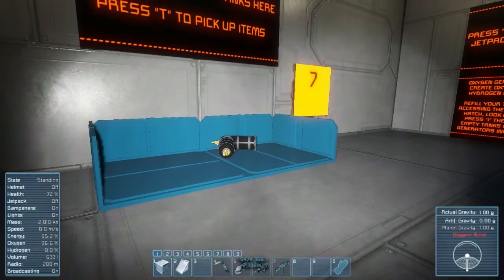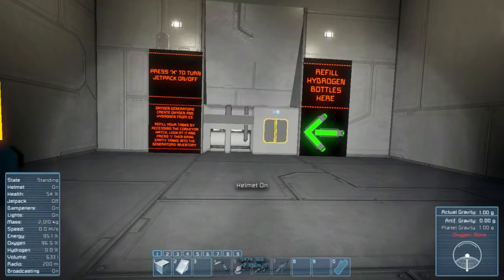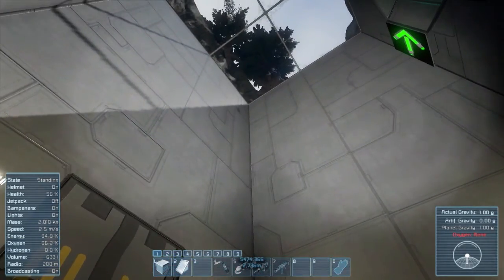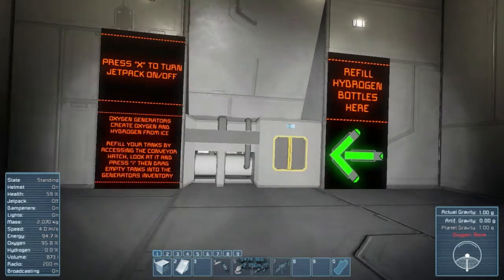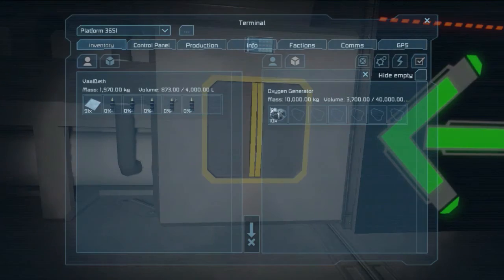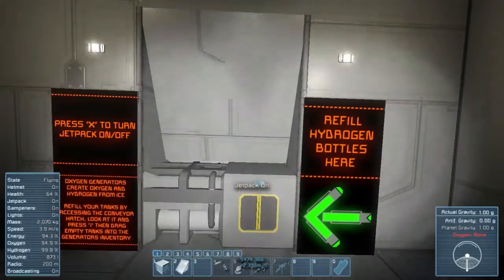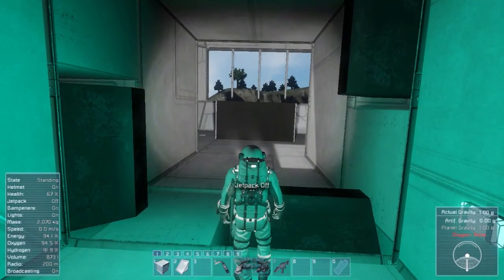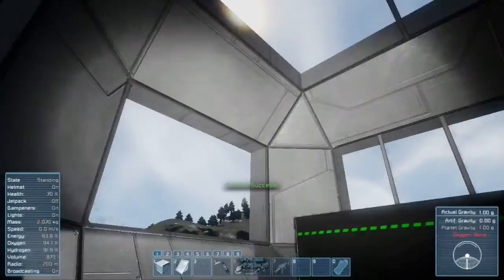Why am I dying? It's like I was suffocating — because there's no air in this room, I guess. It's closed off. Let's go ahead and put the bottles in here to get filled. Look at that — a lot of hydrogen bottles. All done. Freedom.